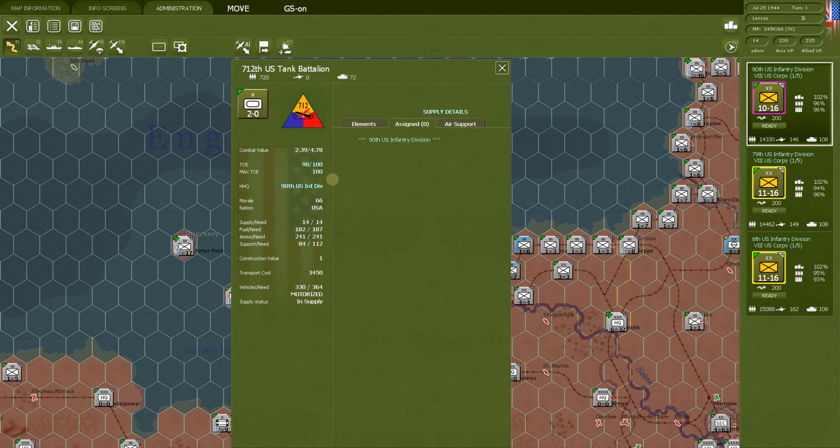You can even set the max resupply if you don't want support units filling up completely — maybe you're a little low on resources for the actual divisions. The card shows headquarters attachment, morale, supply needs, transport — everything a normal unit has. You can even look at its elements: this battalion has 18 M5A1 Stuarts and 36 M4 Shermans. Everything you can see for a regular unit you can see for a support unit — the only difference is it doesn't have a counter on the map.